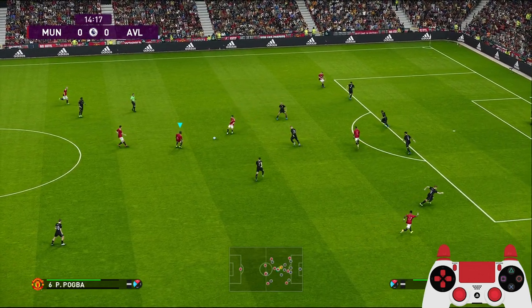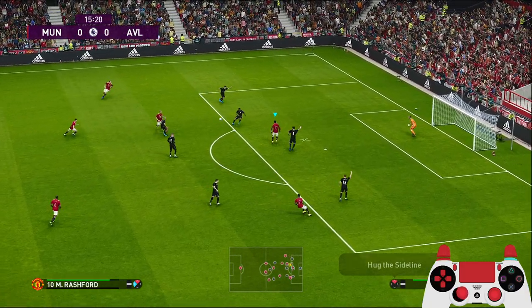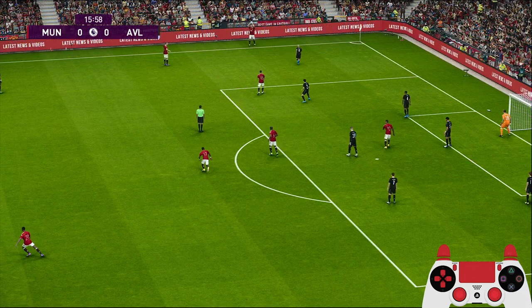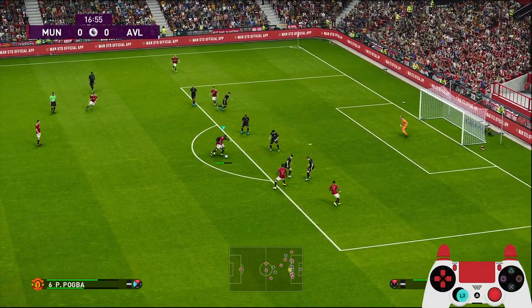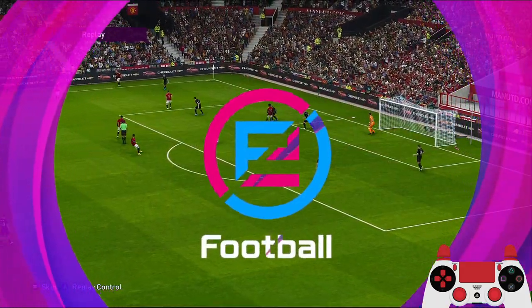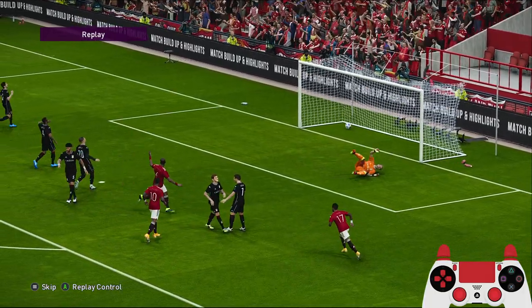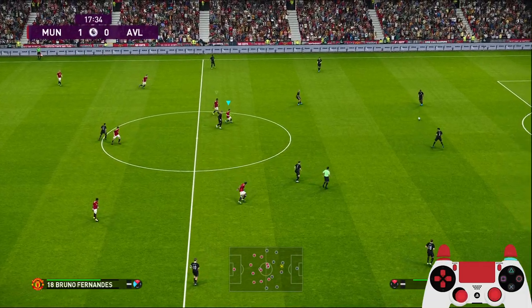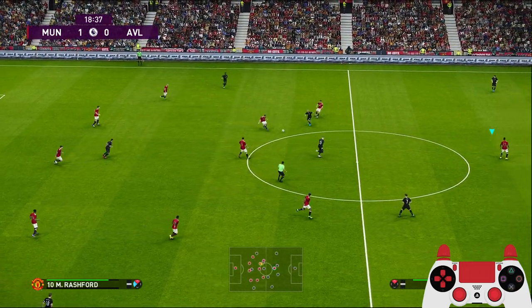Pogba, to Bruno, back to Pogba. Bruno, look shot — oh, hit the post! Good strike by Rashford. I see Pogba lurking outside the box; he can take a shot. Oh, this time it's a goal — but it hit the post too. You have to be on the lookout for that player outside the box to take a shot. It's going to be Pogba most of the time, because Bruno will run inside the penalty box due to his player playing style.